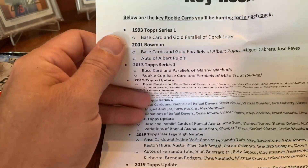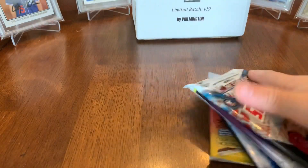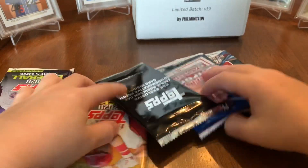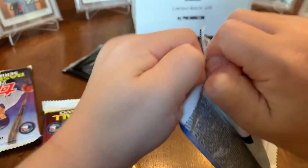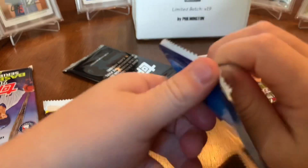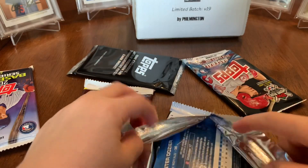Ryan, you're going to open your packs first. So you're starting with 2017 Chrome. You're looking for base rookie cards of Cody Bellinger, Aaron Judge, Alex Bregman, Jan Nakata, Andrew Benintendi, and autographs. There are probably only four cards in this pack. Let's see what you got.